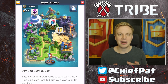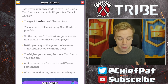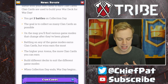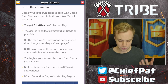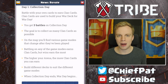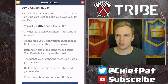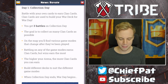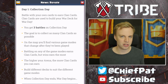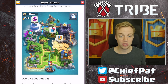On collection day, what you're doing is collecting clan cards for your clan. You get three battles and the goal is to collect as many clan cards as possible. The game modes cycle out as soon as they're played, and battling on any mode earns clan cards, but wins earn you the most. I won my very first battle and earned around 100 clan cards. The higher your arena, the more clan cards you can earn. You also build different decks to suit the modes and have access to all the cards you want.